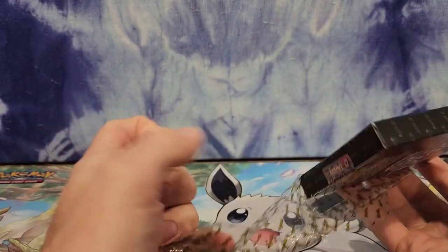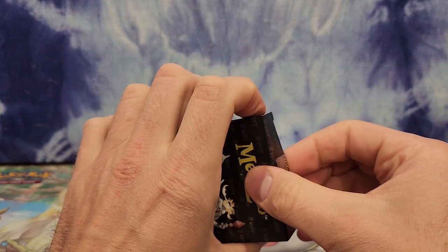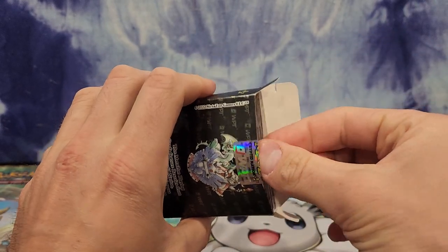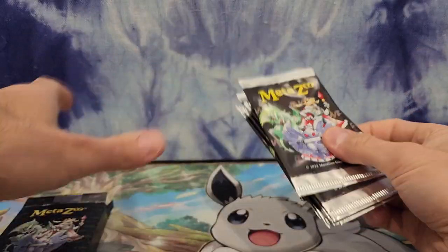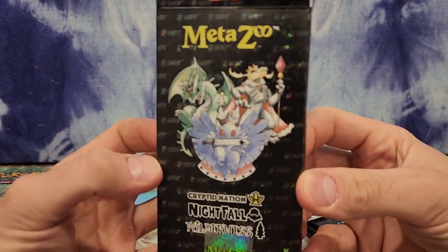The cards I'm missing are from Cryptid Nation. I've got a feeling one of them is going to be a Mothman, and the other one I actually don't know — if it's a Piazza Bird or is it the Loveland Frogman, who I pulled in Hero Quest, which you can watch in my Hero Quest videos. Really cool set — that's one of the sets that I think MetaZoo knocked it out of the park this year.